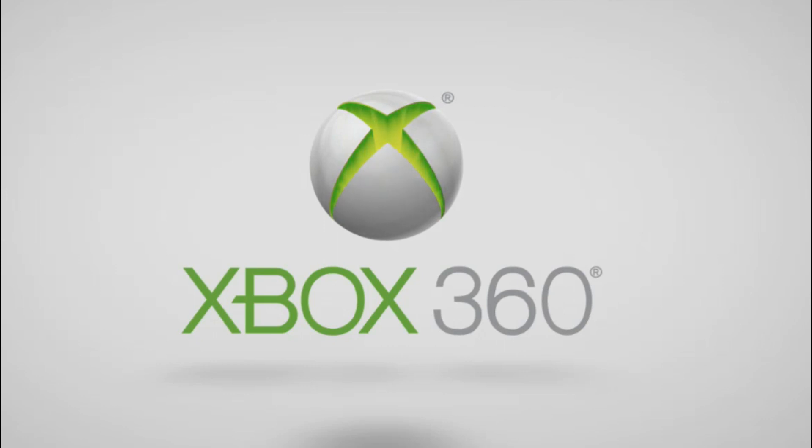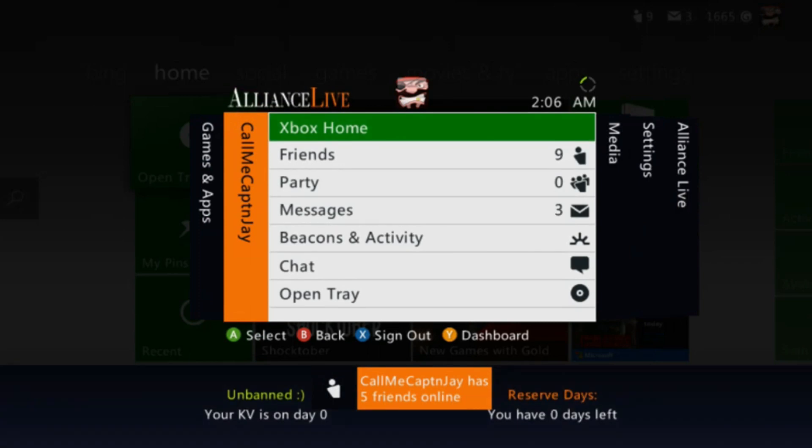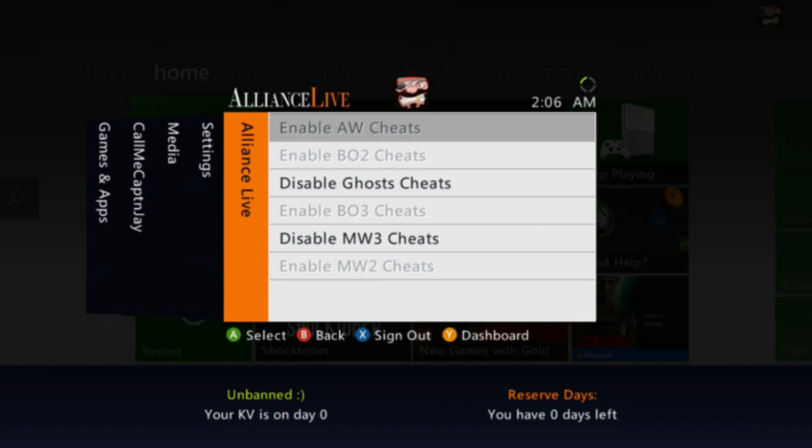Give it a couple of seconds to boot — it all depends on the console and your internet connection. Go ahead and download whatever gamertag you have or have already set up. You can then see the time reserved on the Alliance stealth server. Mine is zero because I already used the five days — I was specifically asking Tani Mondello to just let me go ahead and see the main Alliance Live stealth server and take a look at it.